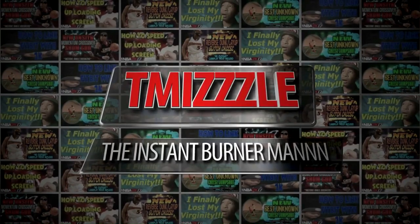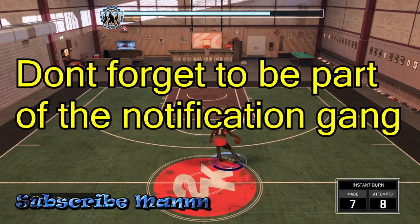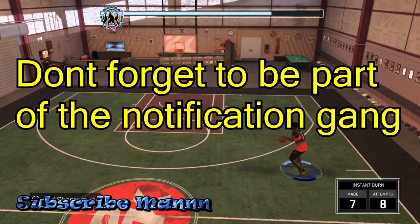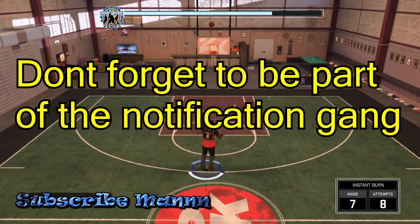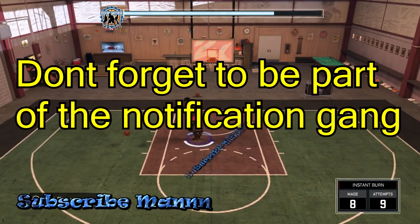Back three, back four — yes man, it really is me Mizzle, aka the instant burner man. In today's episode, I'm about to give y'all a glitch hop step move that works 10 out of 10 times.